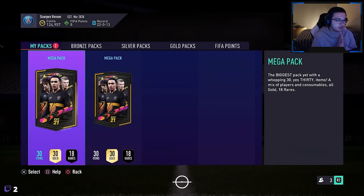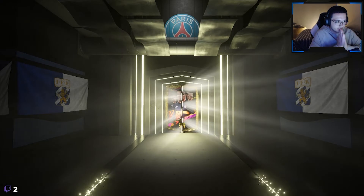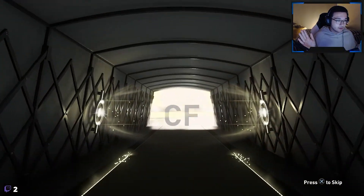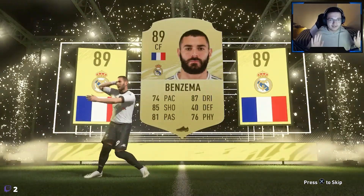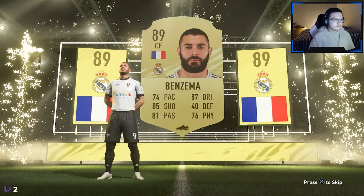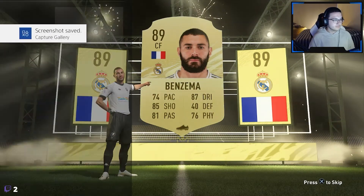And now - this is a big one, this is the one you've been waiting for, two packs left, a mega pack. The biggest pull of the series so far in my opinion, better than Ter Stegen in the first pack. I saw the walkout, I saw the French flag, I was like Mbappe - but I still sent it forward. I thought it was Griezmann, but it wasn't - it was Benzema, Griezmann is a striker this year so it could only be Benzema. 89-rated Karim Benzema from Real Madrid - this is the best pull we've had in the series so far.